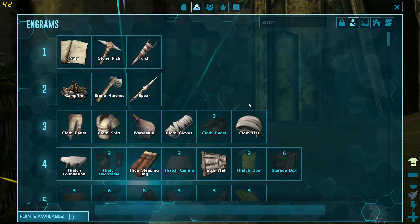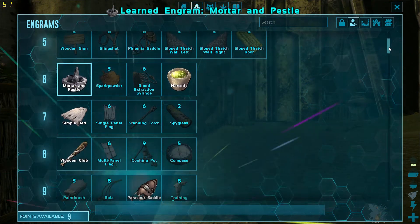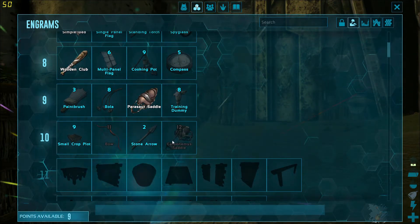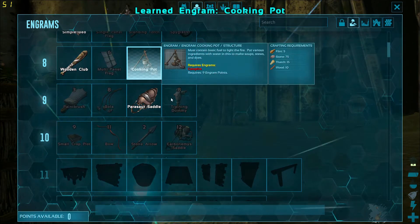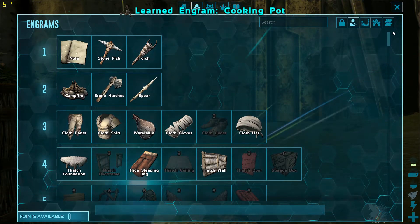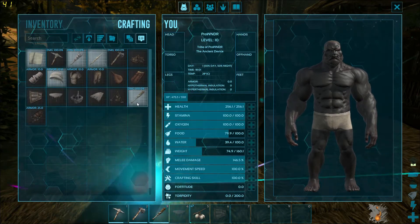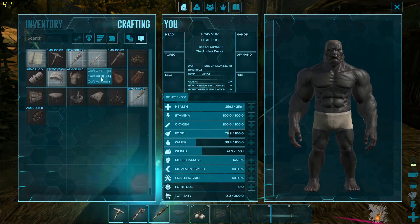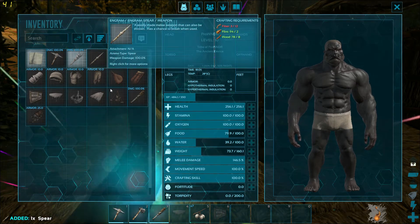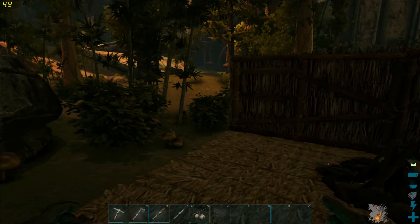In order to create narcotics I have to get a mortar and pestle because I can create them in there. I'm also going to go for the cooking pot, because the cooking pot lets me cook better things than what I have right now. I'll go in here and see what I can craft — I'll craft one of these tools so I can go hunting. We'll go hunting really quick and see if we can find anything.